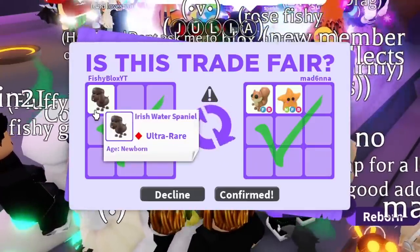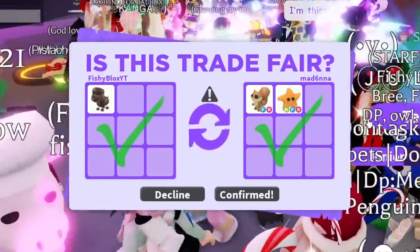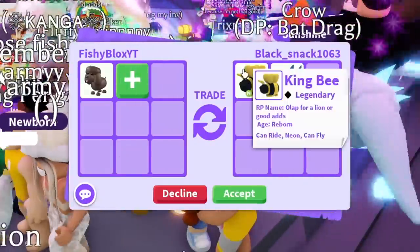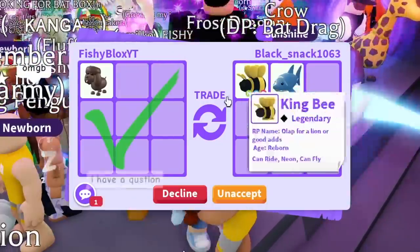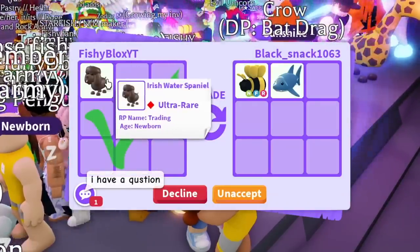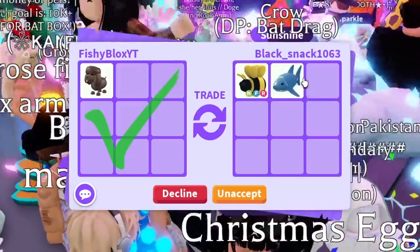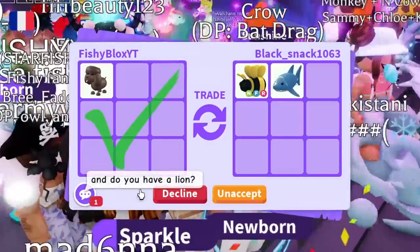I might have to switch servers to find an even richer server. Someone is offering a Neon Fly Ride King Bee and a Shark — I think this is my best trade so far. I do want the Neon Fly Ride King Bee, they're really cool, and Sharks are really cool pets. The King Bee will be in game forever, but it is a neon, and the Shark is out of game, so I feel like this is a good trade.